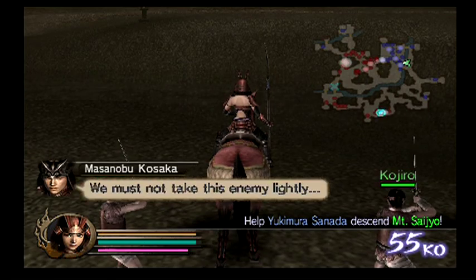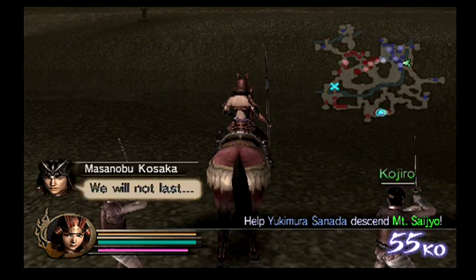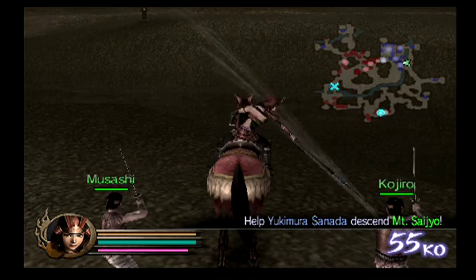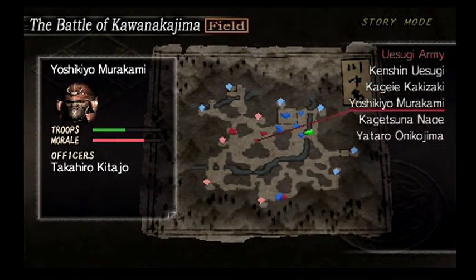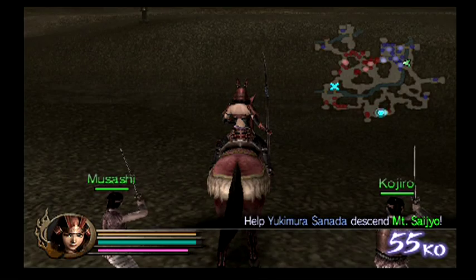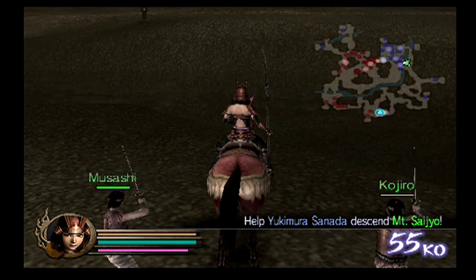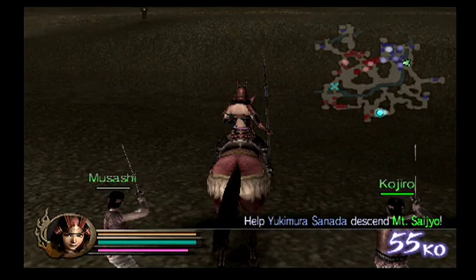I'll probably lose everybody and that'll be fine because this is a secret mission. The key is to wait for when Kenshin says 'Is this the best you can do, Nemesis?' — that smack talk confirms you've got the second version of 'Eliminate Kenshin Uesugi.' Yataro's morale is dropping even though he's up against three generals: Yukimura, Kunoichi, and Nobufusa all fighting him together. That Murakami general is also fighting our generals now, but I'm not super worried.